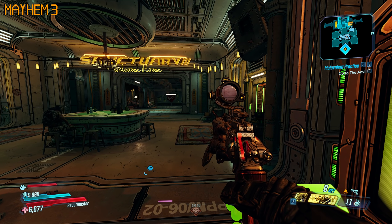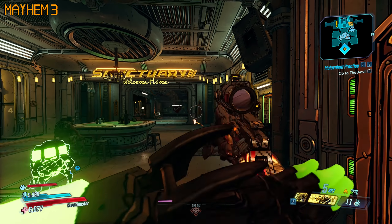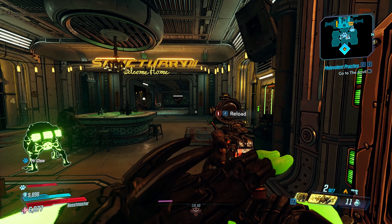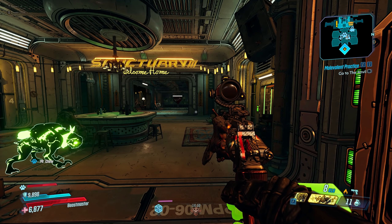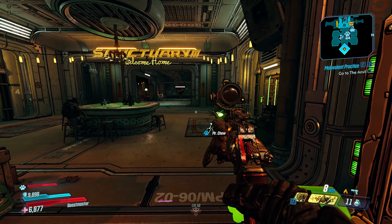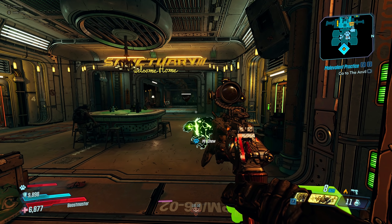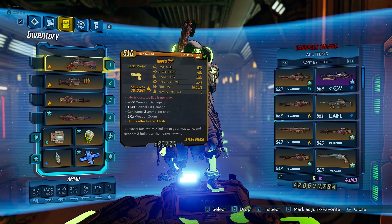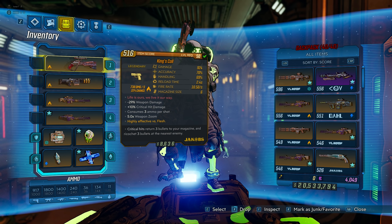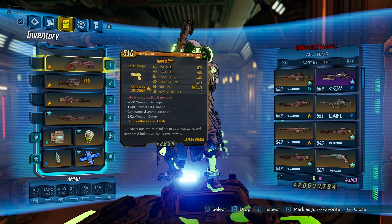But if you get some mag size on your gear, you can get that up a bit. I have eight bullets now, which means I can shoot not two but three times. So if you manage to get seven bullets, you'll be able to shoot three times, which in some cases could be really useful. More on the gun: critical hit damage, and of course you've got the flesh modifier on this one as well, which is really good, especially for most bosses.